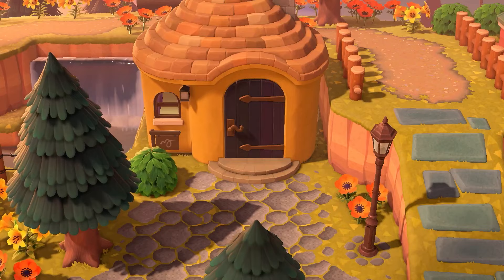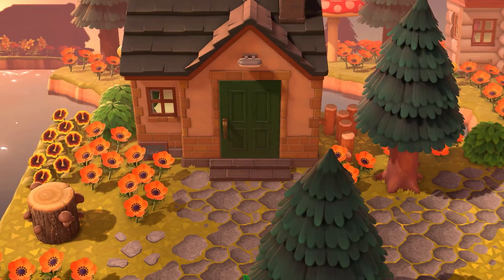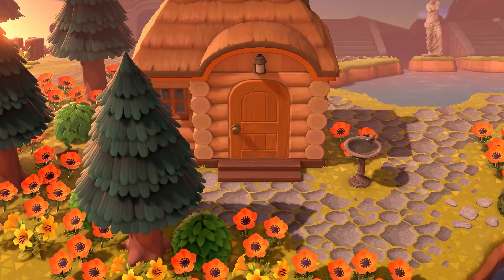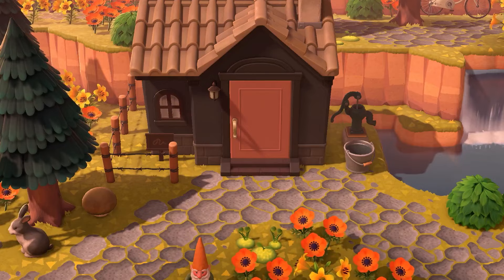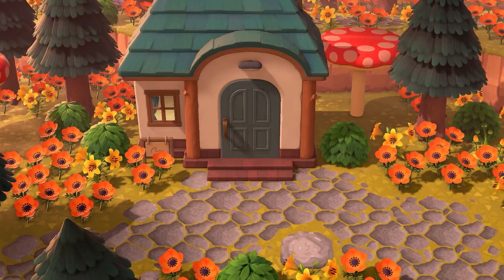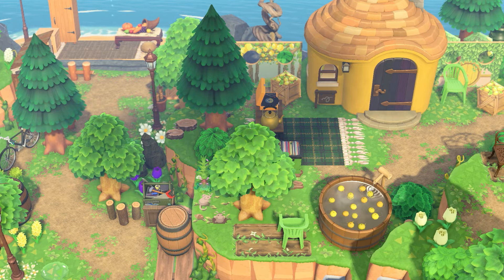Speaking of villagers, let's take a look at their new surroundings. We have Anka, Roswell (who was Anchovy), Dom, Wade, Molly, Fang (who was Fleur), Bunny, Agnes, Lily, and Poppy.